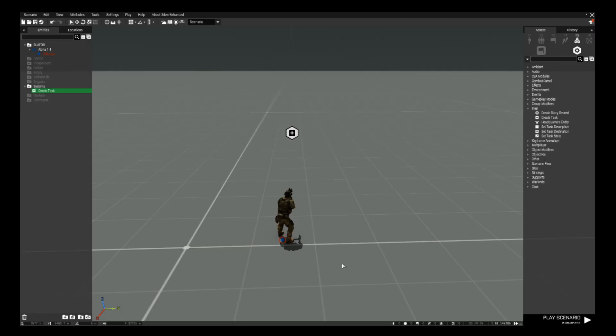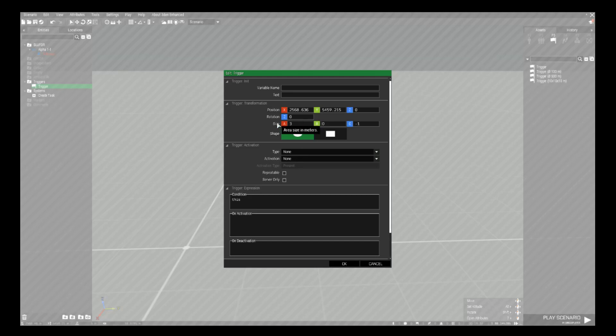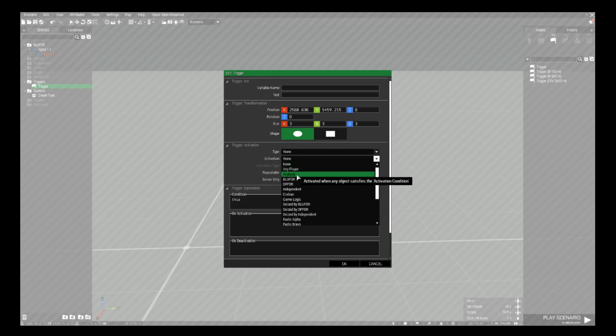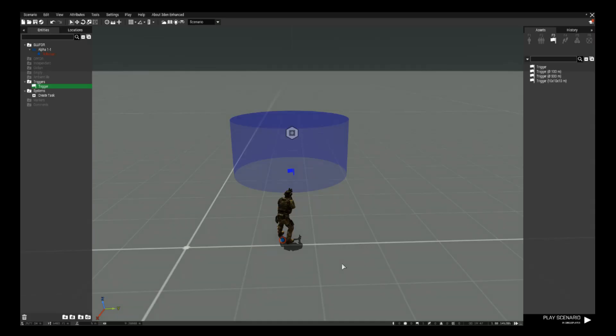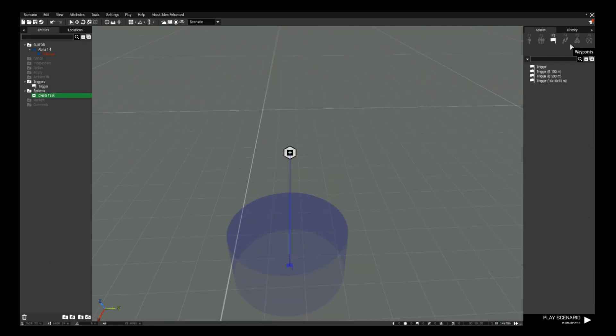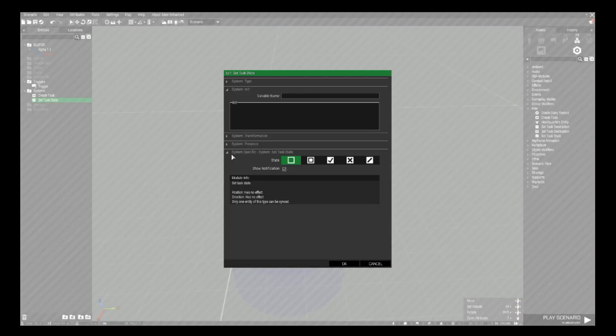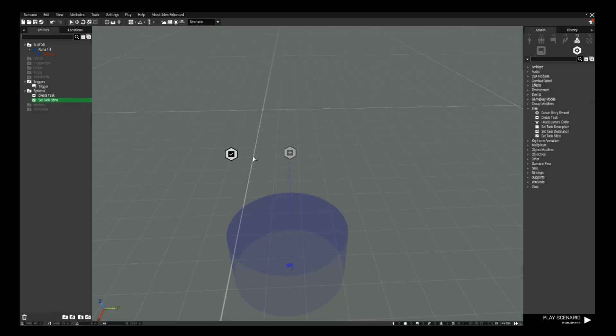Place down a trigger and set it to 3 meters by 3 meters by 3 meters high so we can see over it and it's not too big. Set the activation type as BLUFOR Present and click OK. Now we need to sync this trigger to the task module. We then place down another module under Intel called Set Task State, open it, set the state as Succeeded, and click OK. We now sync the Set Task State to the task.